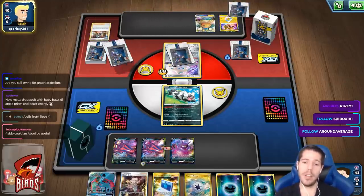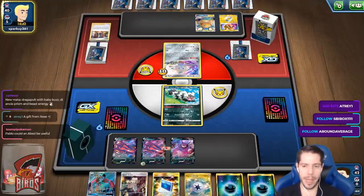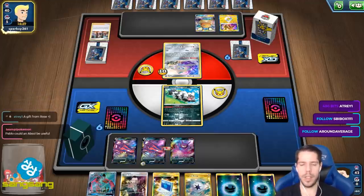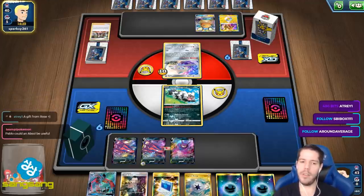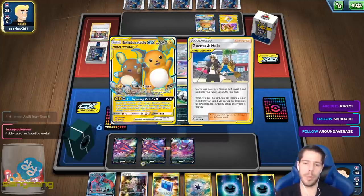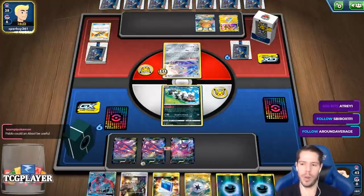Could an Absol be useful? Yeah, I actually originally had Absol. I feel like Hoopa is also meh in a way — you could just play Absol instead of Hoopa, honestly. There's definitely room for Absol. But I feel like with Scoop Up Nets being all over the place, what are you really stopping from retreating?